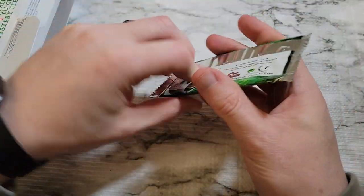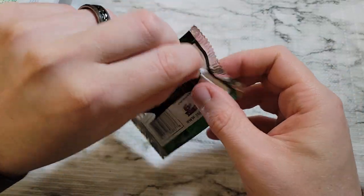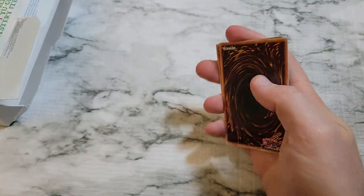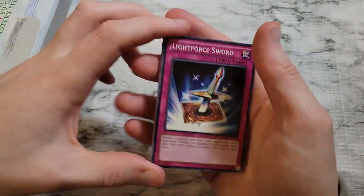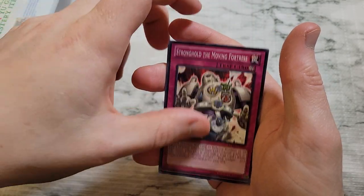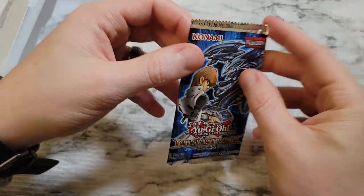Duelist Pack Yugi — come on Yugi, grandpa didn't teach you how to be a terrible duelist. Light Force Sword, Black Luster Ritual, Stronghold the Moving Fortress, Big Shield Gardna, and Monster Reborn as a rare — not too many of those already. Then Duelist Pack Kaiba.